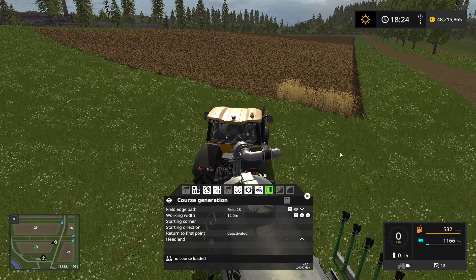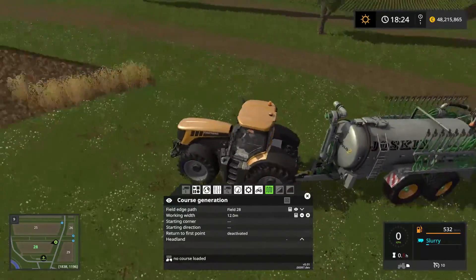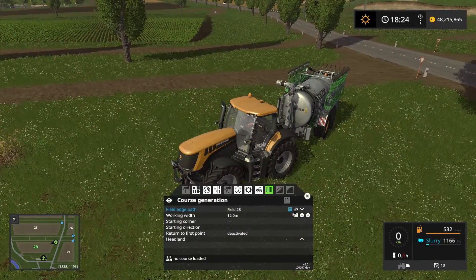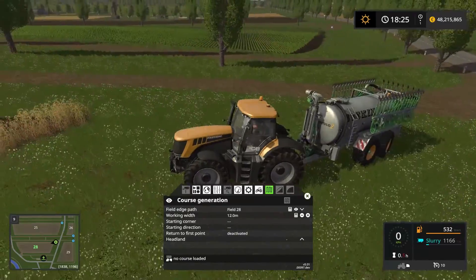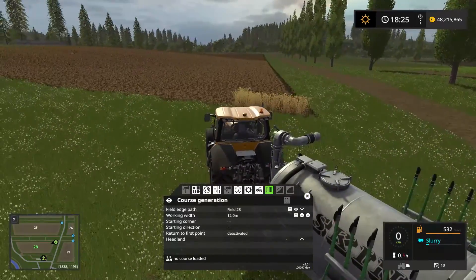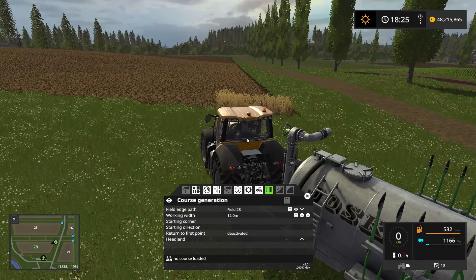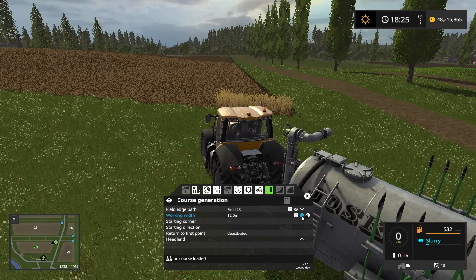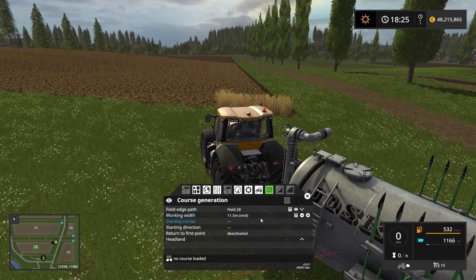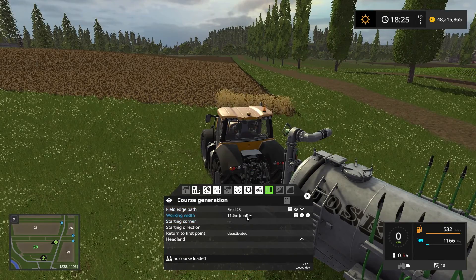The working width of this machinery is 12 meters and courseplay has already figured that out, but we can verify it again by clicking this calculator here and we will have a red line indicating the width of the machinery. I do like to have a little bit of overlap when I make these courses just in case the worker gets confused and misses something. So we put that down by clicking the minus button to 11.5 meters and we can tell that it's gone into manual mode now.